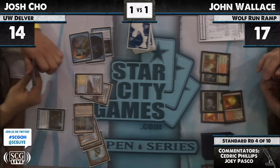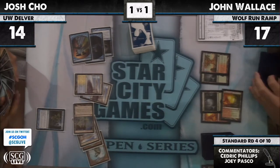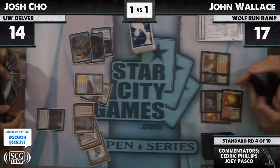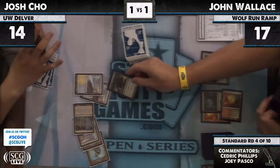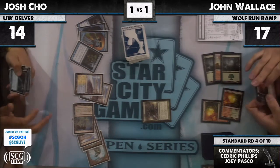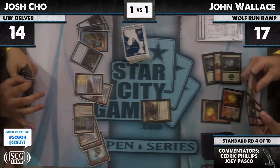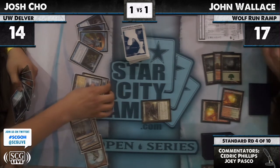Amass the Components. Now this is what they want to be doing after sideboarding — casting Amass the Components on an empty board, setting everything up the way he wants it. What's the most threatening thing Jon can do this turn? Slam Primeval Titan? I'm sure Josh is very ready for that. Beast Within on Josh's Seachrome Coast is currently on the stack at the end of Josh's turn.